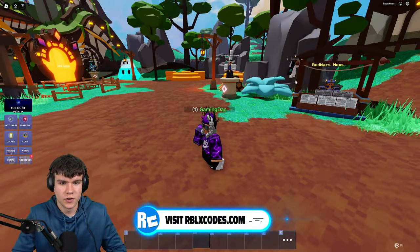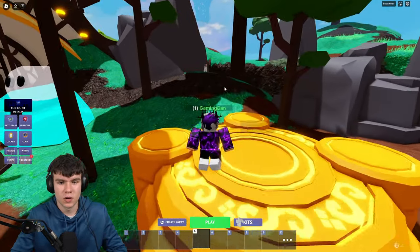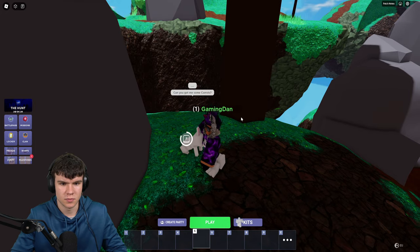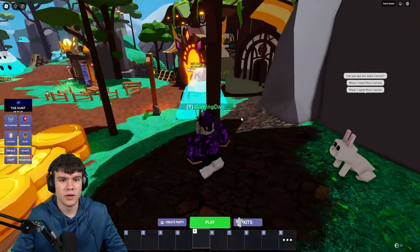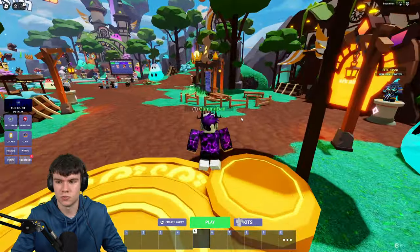For your first one, follow me. All you guys are going to want to do is come over here and then we are going to come to this bunny. We're going to want to speak to the bunny. So speak to the rabbit. The bunny asks: can you get me some carrots? So what we need to do is go ahead and get some carrots. We need to find three carrots across the map. Once we do this, we will go ahead and get the egg.